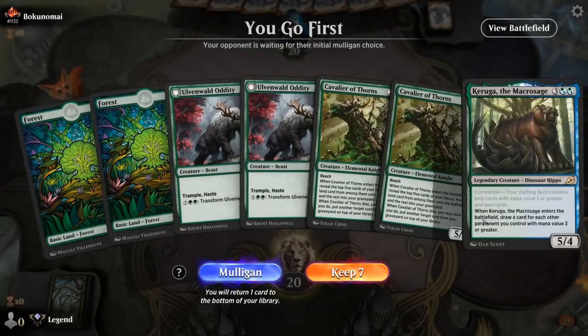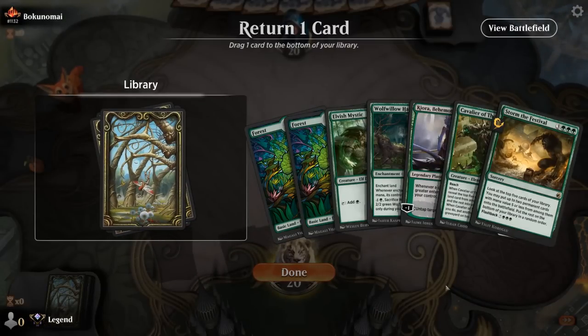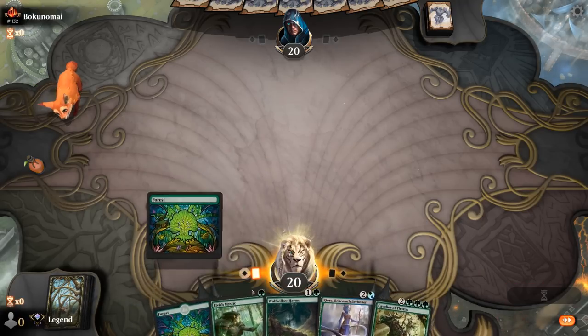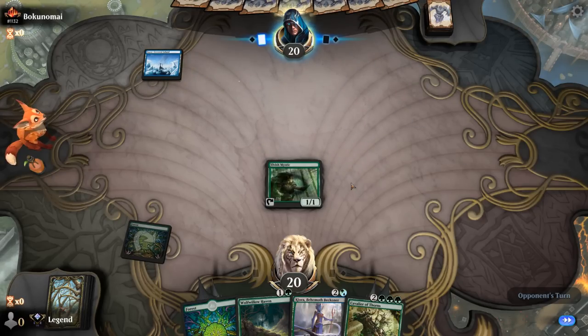We're on the play. No ramp means mulligan — this six is much better. Probably one of the last two cards to ditch. Storm the Festival has more potential than Cavalier, though Cavalier draws off Kiora and could mill another Storm the Festival. I'll actually keep the Cavalier. Also if something goes wrong — opponent maybe kills our Elf or takes away a ramp card — Cavalier's a little bit easier to cast. Opponent is on mono blue, so Spell Pierce could hit Kiora, otherwise this should be good to go.